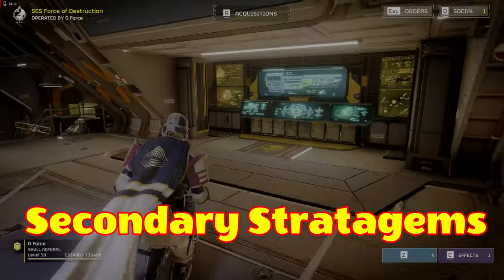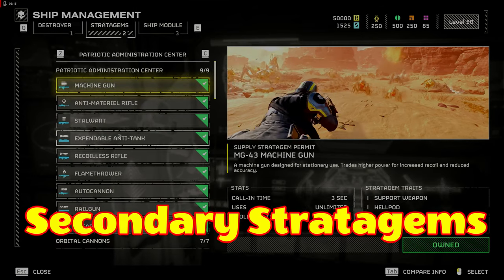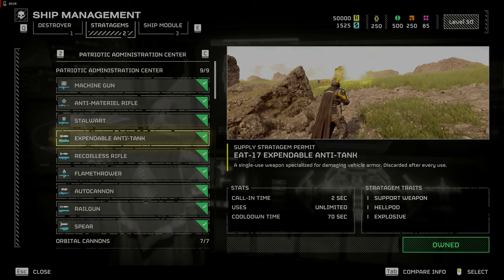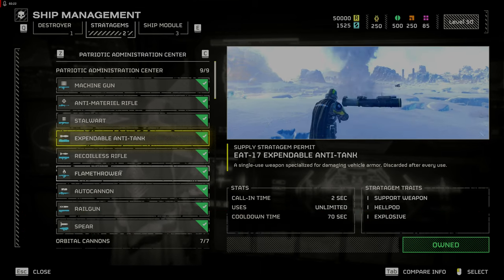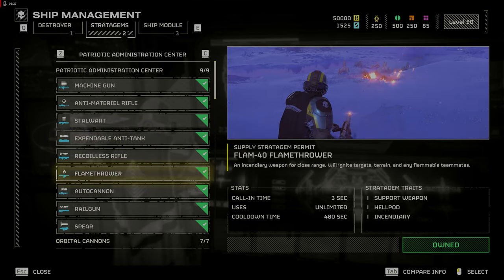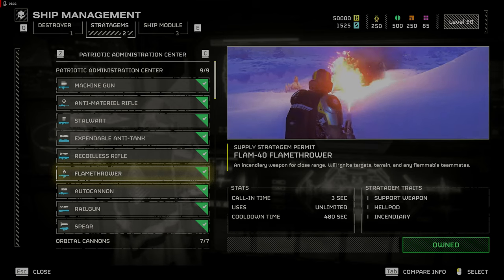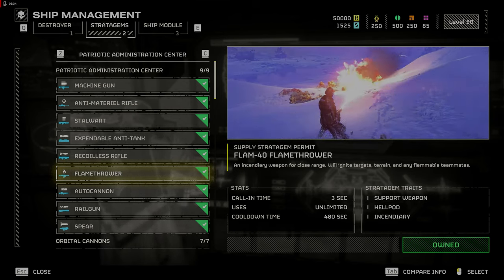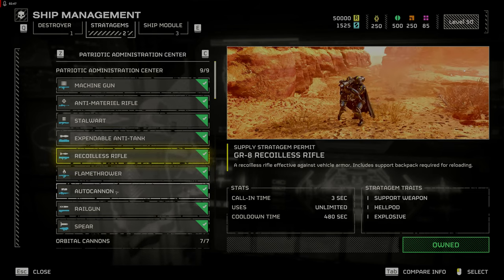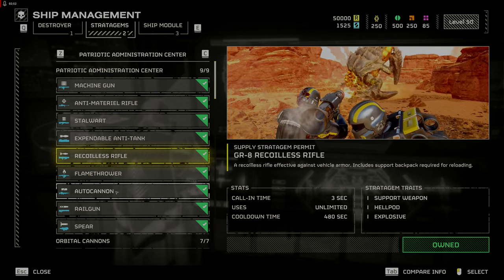Secondary Stratagems. The Expendable Anti-Tank is now a good option for Chargers, Bile Titans, and Hulks and tanks. It drops two expendable launchers so you and a squad mate could hit the same target and take it out quickly. The Flamethrower went from worst to one of the best in doing crowd control, but beware it will catch you and your teammates on fire — I have died many times to this one. In my previous beginner's guide, I pointed out the recoilless rifle and autocannon, especially when team loading, to be extremely effective against larger targets.